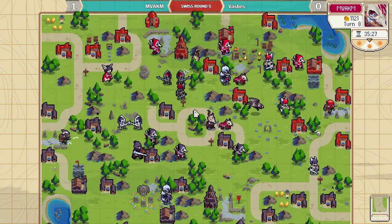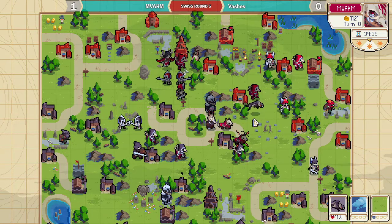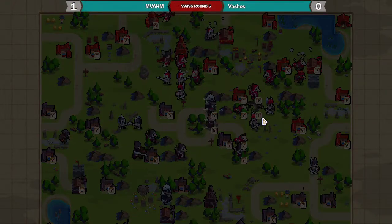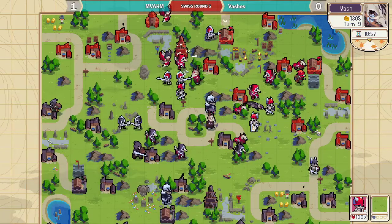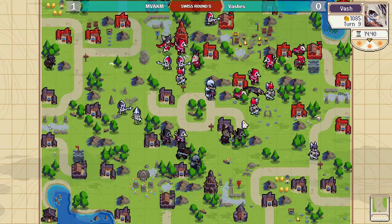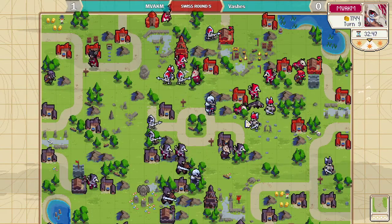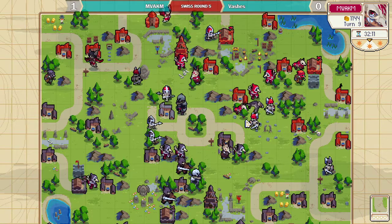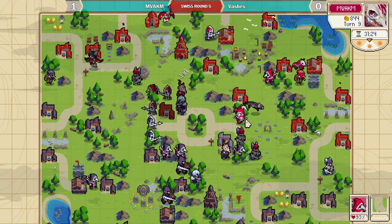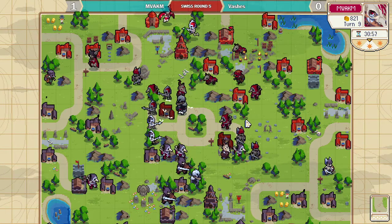MV AKM just clears the center, kind of turtles his army together, does a big hit on the dragon. The dragon killed a sword unit and is now going to eat a ton of damage and get surrounded — so that dragon is dead. Only the mage and Valder can reach, but Valder is low so you don't want to keep him at risk, especially with the golem closing in and no counter to it anymore. MV AKM has kind of taken control of the game so far.